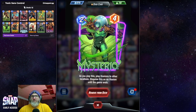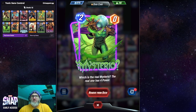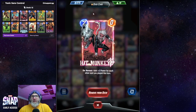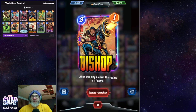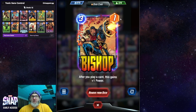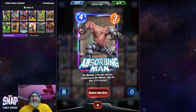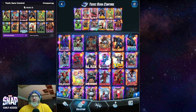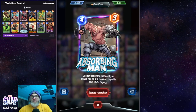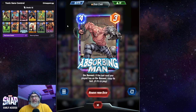We're running three four-costs in this deck, so Zabu gets a good bit of value. Mysterio also works well with Bast because even though his base power goes down to three, his clones go up to three too. Mysterio works really well with Hit Monkey and Bishop — after you play a card, Bishop gains plus one power. Since Bishop's only one power to start, he's another good target for Bast. We have Absorbing Man in here to act as another Hazmat.